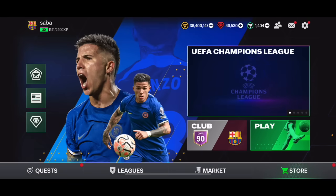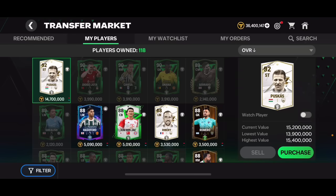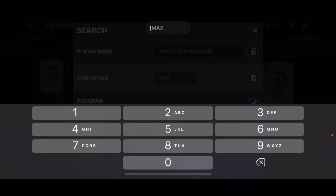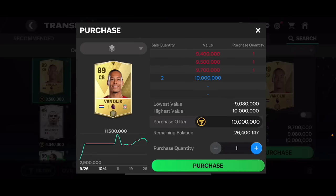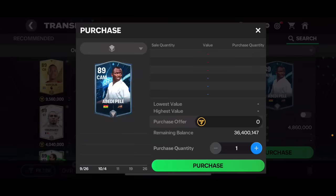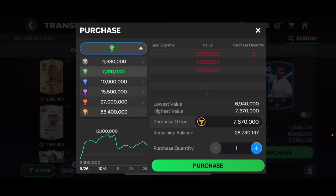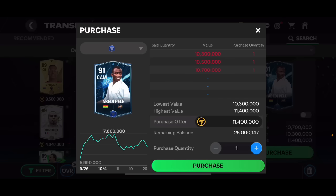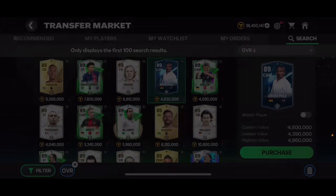You can also use these cards to make a lot of coins in FC Mobile. If you search for an 89 overall card — for example, Abedi Pelé is going for 4.8 million coins. If you rank him up once, you can sell him for 7.5 million. If you rank him up twice, you can sell him for 11 million. So you spend less than 5 million and sell for 11 million after two rank-ups.